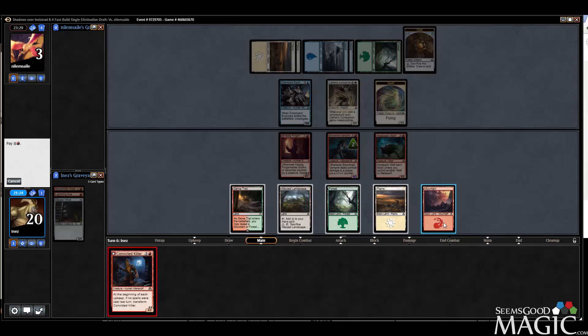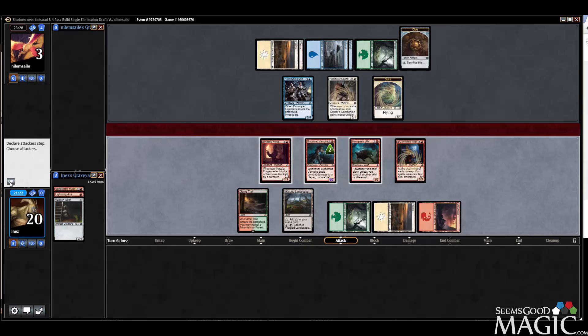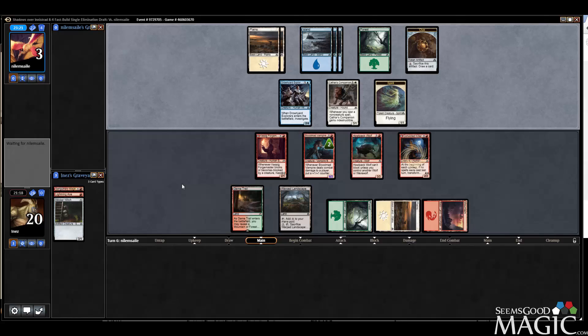Let's just play the Killer and pass. Not in love with this play, but if we've got werewolves we've at least got a bit of a late game plan. The problem is he's going to have access to a lot of unknowns, but we have Avacyn's Judgment and stuff.